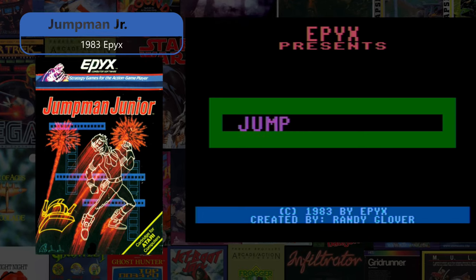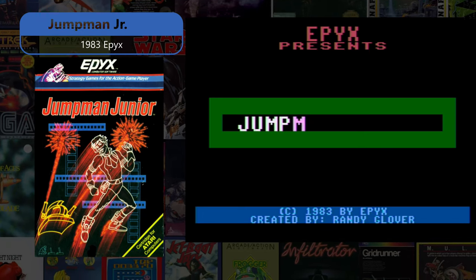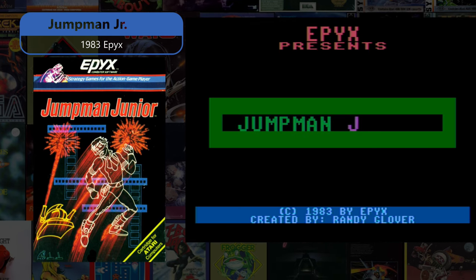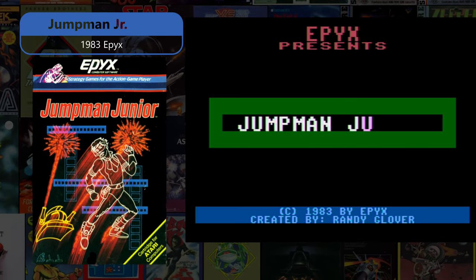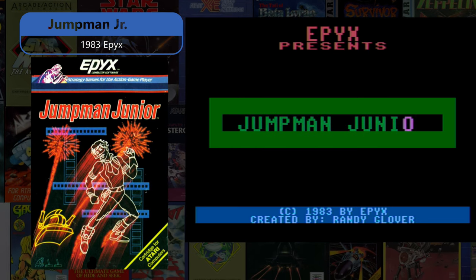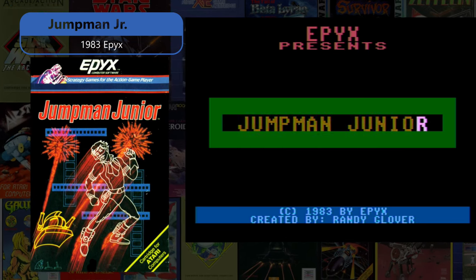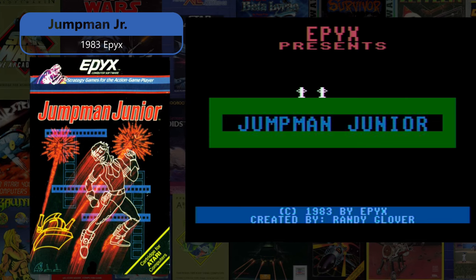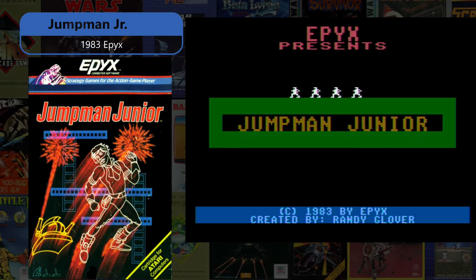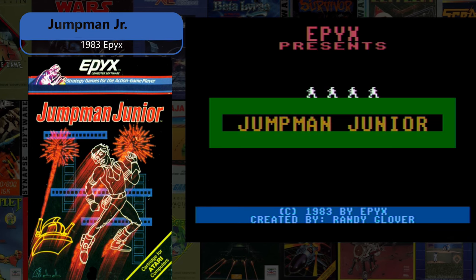Jumpman Jr., also 1983 by Epyx, is a slick, cleaned-up distillation of everything that made its predecessor such a fantastic gaming experience, all crammed in a small cartridge with new levels and a very useful speed setting before gameplay. I also find this one to be nuts difficult, but I had to add it because it's such a classic.